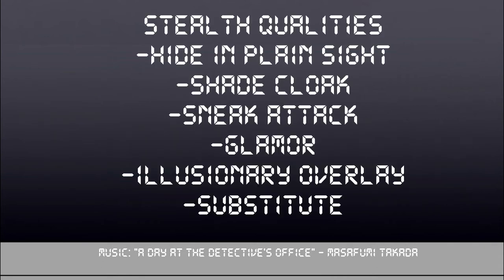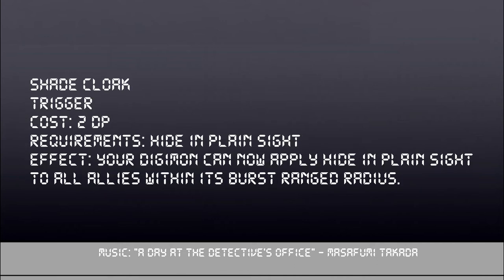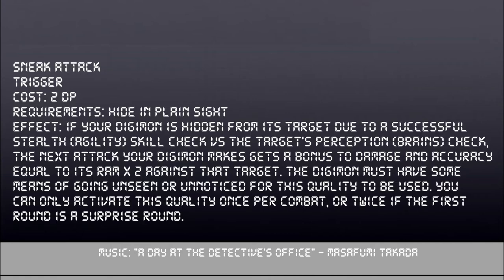Stealth qualities: sometimes you want to be sneaky. First up is Hide and Plain Sight. It costs 2 DP and any character trying to spot the Digimon takes a penalty to their roll equal to the Digimon's RAM value times 2. If you have Hide and Plain Sight, you can purchase Shade Cloak for another 2 DP, applying Hide and Plain Sight effects to all allies within your Digimon's ranged burst radius. Sneak Attack requires Hide and Plain Sight, costs 2 DP, and lets your Digimon hide from a target via a successful stealth agility check versus the target's perception brains. On success, it gets a bonus to accuracy and damage equal to its RAM value doubled against that target. This can only be activated once per combat, or twice if the first round is a surprise round.